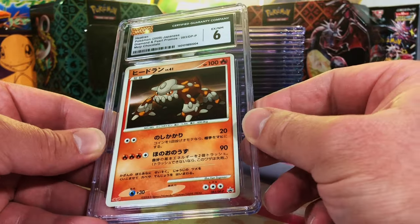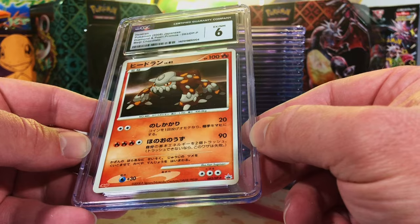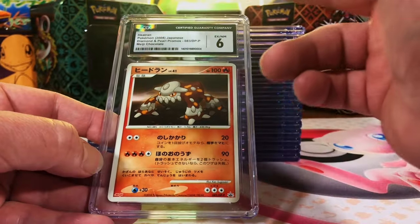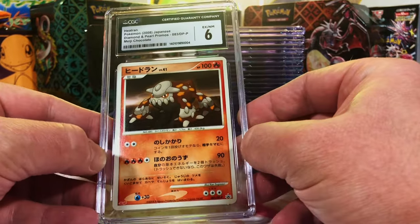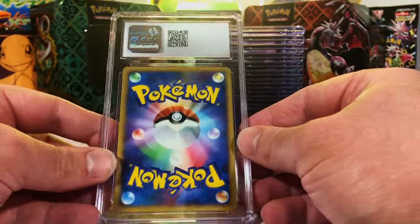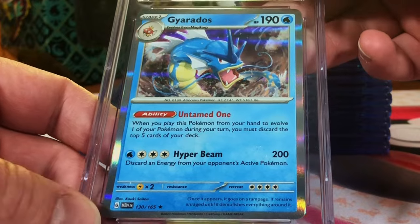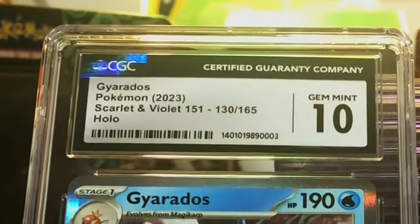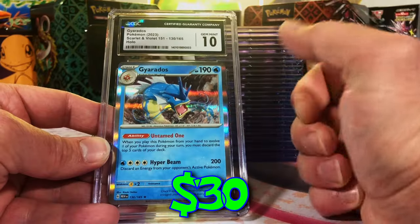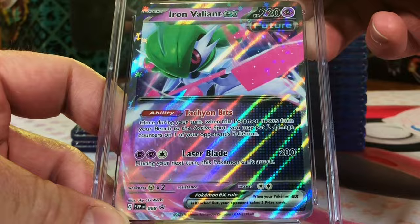Hold on — okay, this one is very wrong. There's no way this is a six, everything is clean, there's no creases or anything in it. Yeah, it was graded poorly, but hey, what can you do? Just have fun with it, don't get all cranky about it. Gyarados Holo from Scarlet and Violet 151 — I mean, 10, nothing wrong with it. Boom, Gem Mint 10, nice!